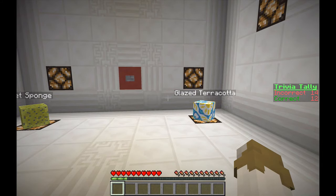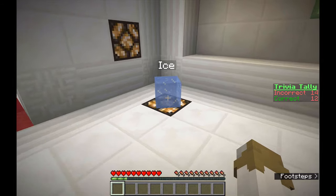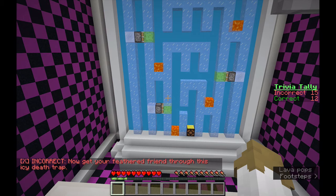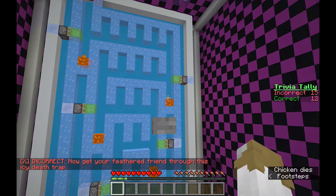Which of these blocks will not be pulled alongside slime blocks attached to a piston? I think it might be ice — nope, slime blocks do grab ice, okay.